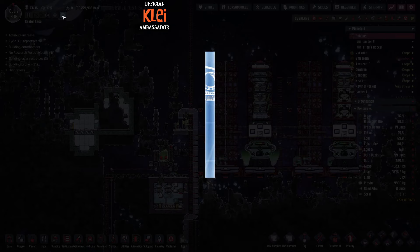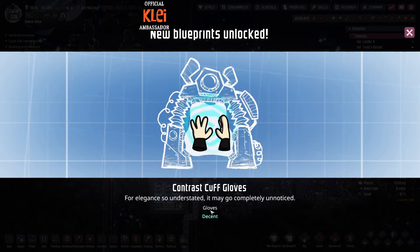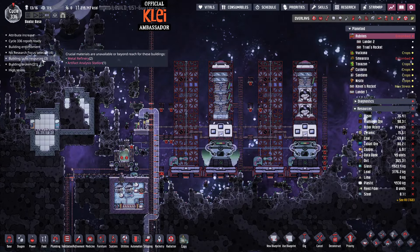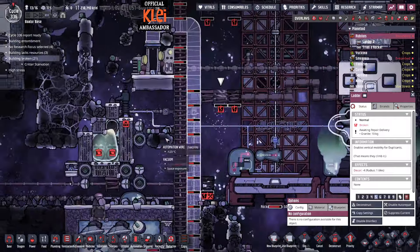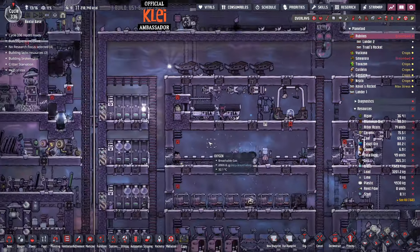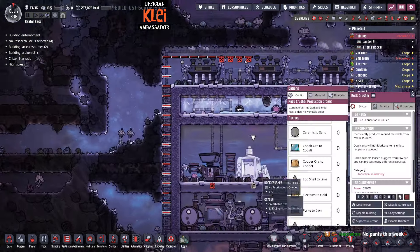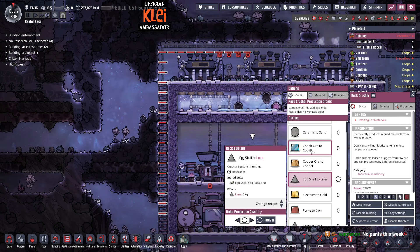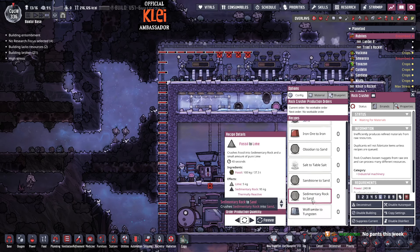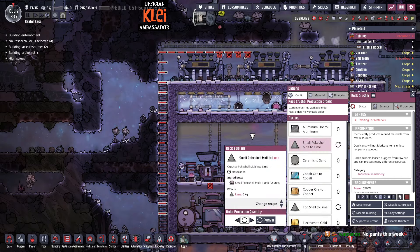We've just got our last blueprint - last blueprint of the week, because I already did two at once. Some more gloves. Gloves, tops, and socks - lovely. Building lacks resources - that's what we're trying to start. Suppress that, because I really don't care. Eggshell to lime. Fossil to lime. And pokeshell malt to lime - small one. We don't have any big ones. No pants this week - we dodged that one. We'll just make all the lime.